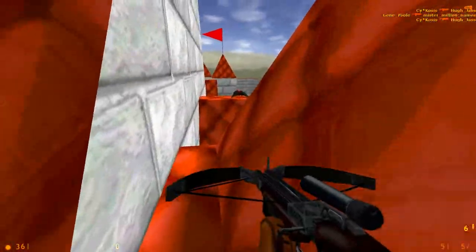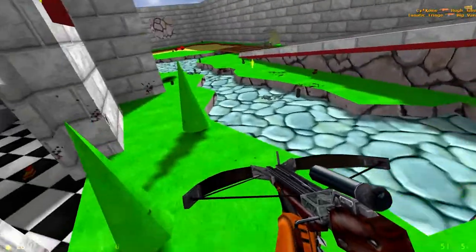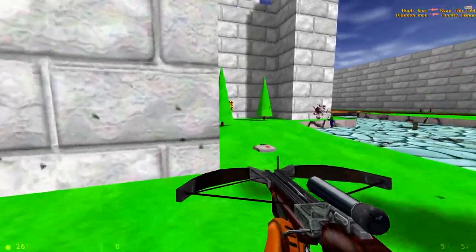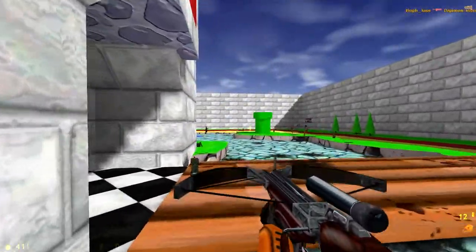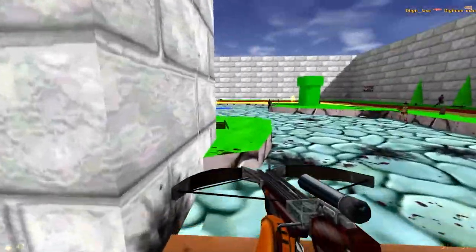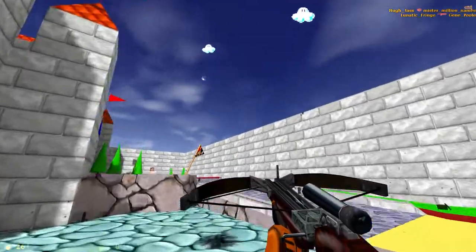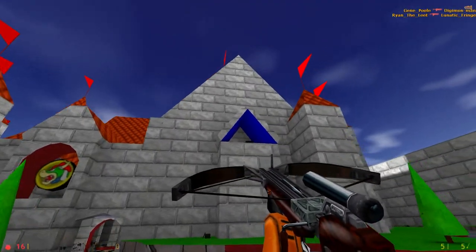There's a revolver here and that's how you can kind of jump your way over to get the snarks. But the snarks are just impossible to get because that jump is impossible. That's also how you can fall down to the area with the crossbow in the back here. There's another revolver on this side, but there aren't any snarks over here.